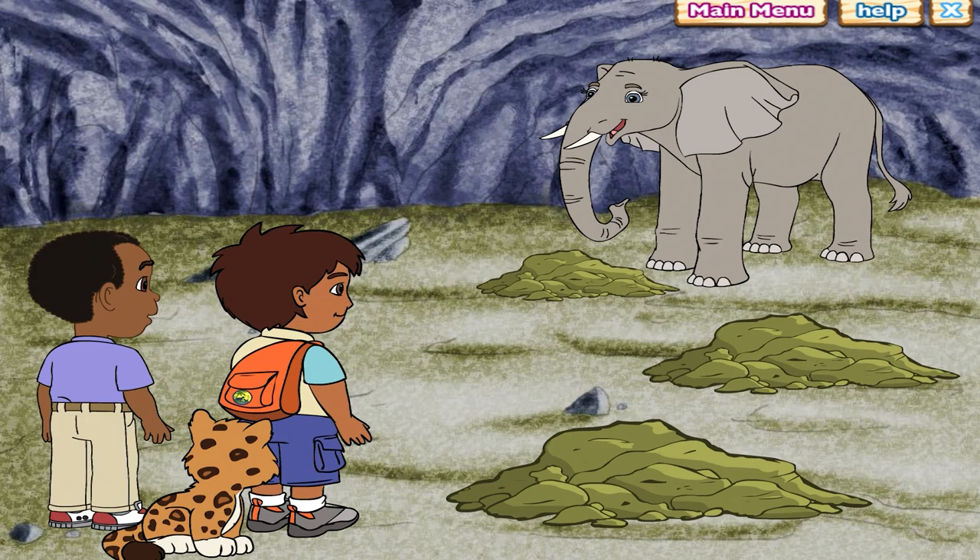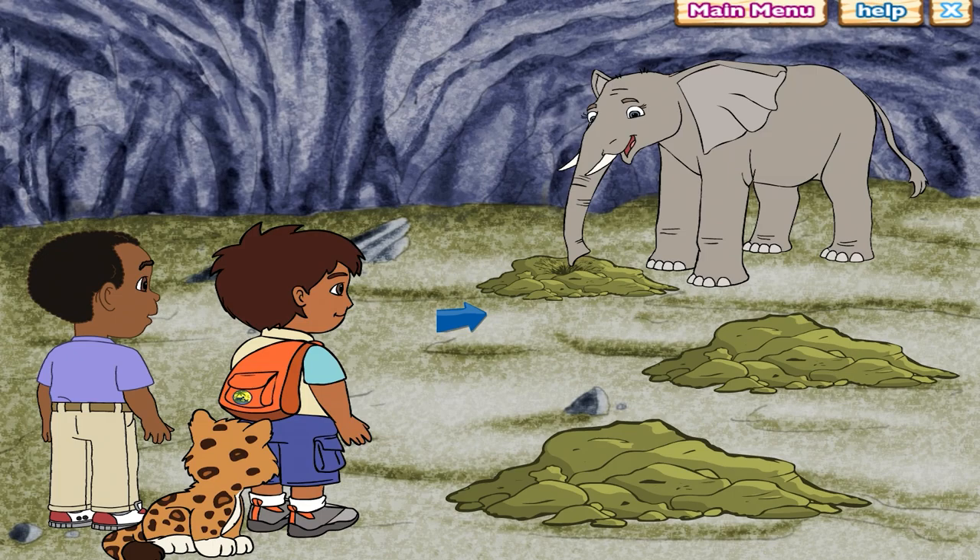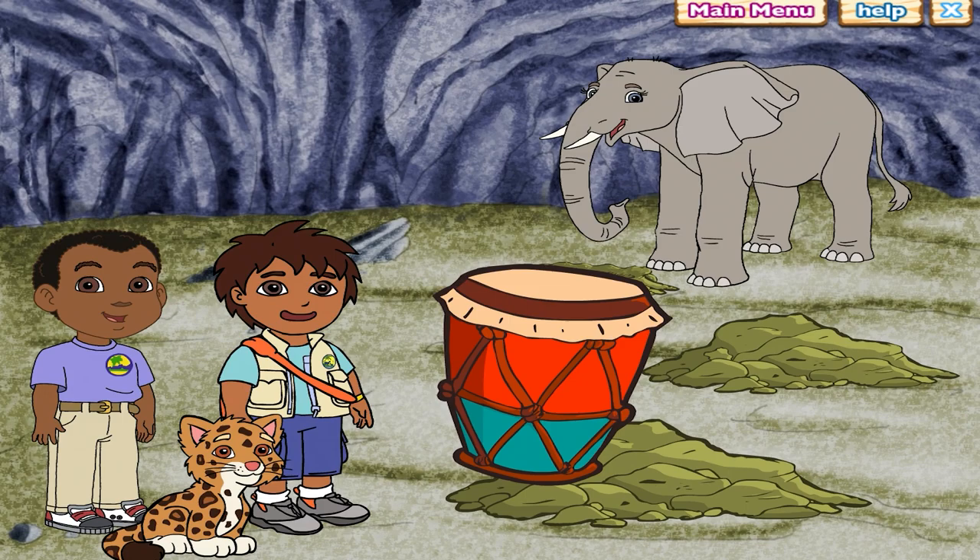Oh, that makes me so happy. Where's the hole? I forgot. We can help you find it. Help us find the magic drum — click on a spot on the ground to show Erin the elephant where to dig with her tusks for the drum. We did it! We found the magic drum. Now that we have the magic drum, we can save the elephants and help the other animals too.